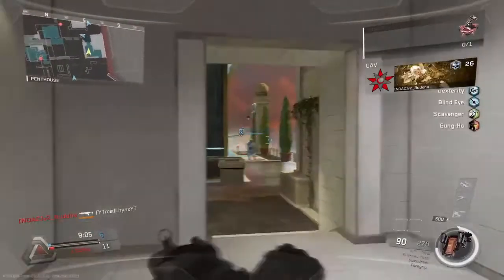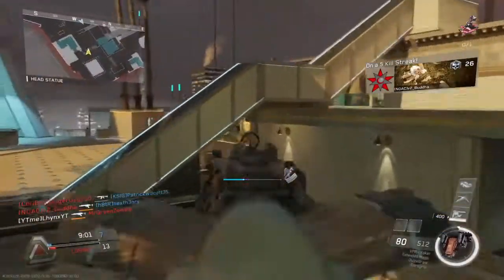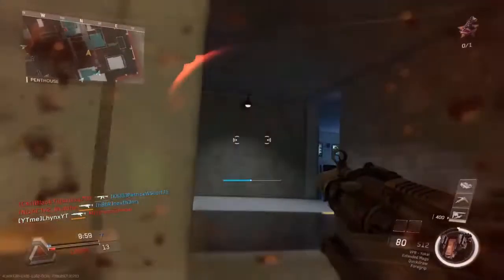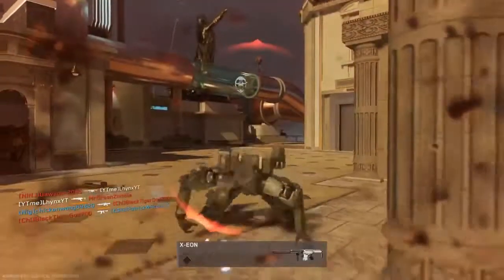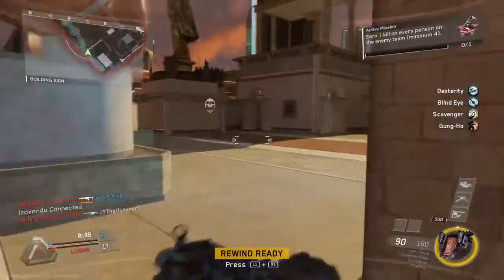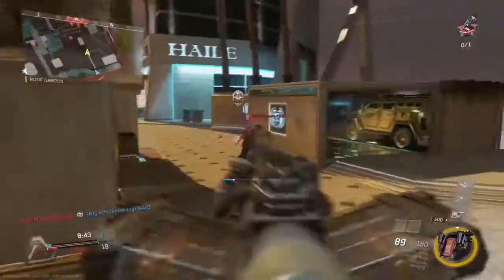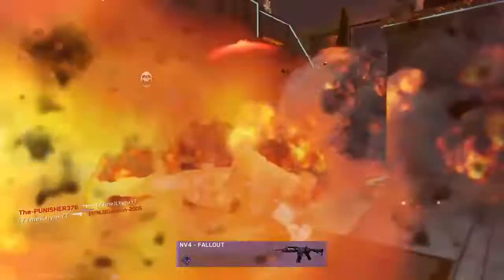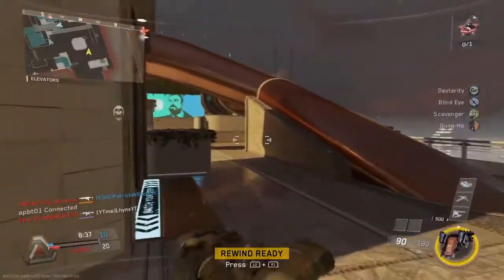I kind of do not like this map so far. People are getting some cheeky kills on me right now and I have no idea where they're coming from — I have no idea where I'm going to or where they are. It's kind of chaotic, actually. I'm just seeing a guy and shooting, hoping that nobody else saw me first. I just got the camomars, but that's not even that good, so we're going to ignore that.